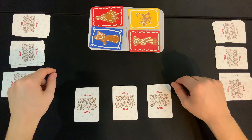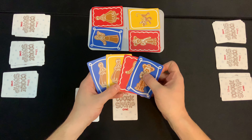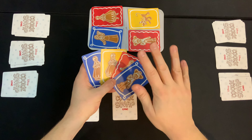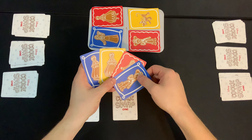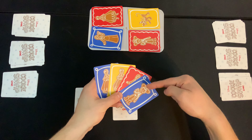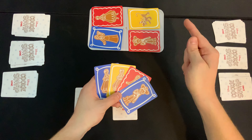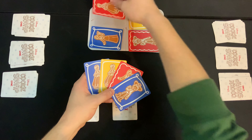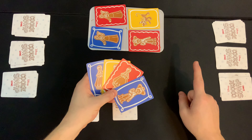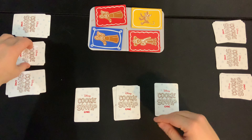Let's show you what a turn looks like. The first thing you're going to do is pick one of your face-down cookie swap piles and look to see what's in that pile. I've got two Elsas, a Mulan, and a Woody in here. The whole goal of the game is to get three complete sets — so this is a pretty decent start. I'm going to look at my hand, look at what's out on the cookie sheet, and swap one of the cards from my hand with one of the cards from the cookie sheet — you have to do this every single turn. I'm going to take this Elsa, leave this Mulan, and since this is a memory game, I want to try and remember that this is my Elsa pile, then put it face-down.